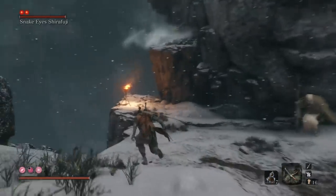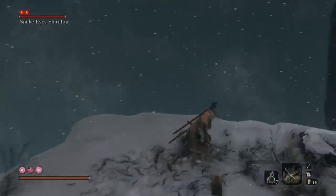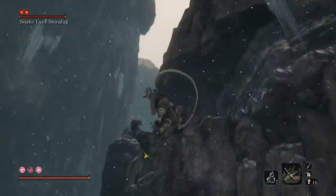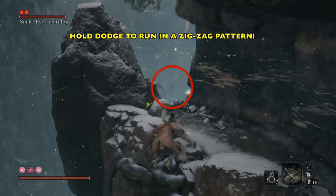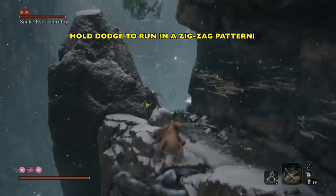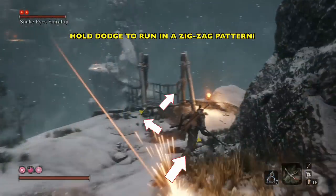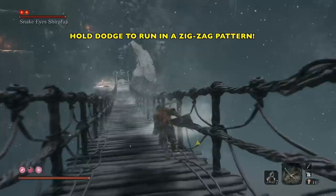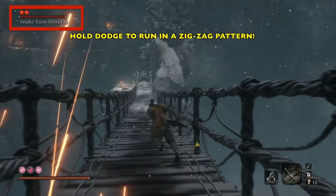Just run by her into this little area down here. When we reach the bottom, we're going to find a grapple point right there. Go ahead and grapple up. As soon as we get to the top, we're going to run — hold the dodge button and run in a zigzag pattern through that little area, back and forth, zigzag. If you get hit or if you die, just don't respawn — just start over.